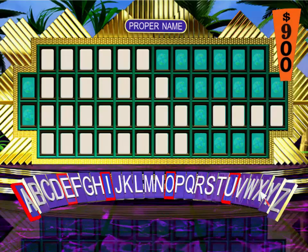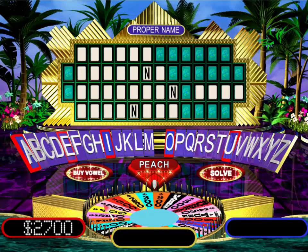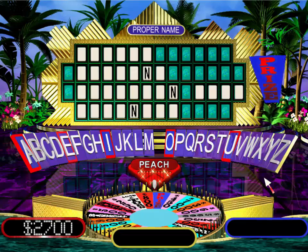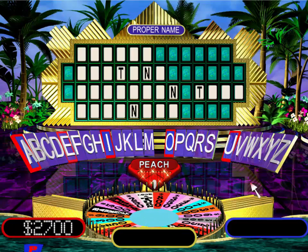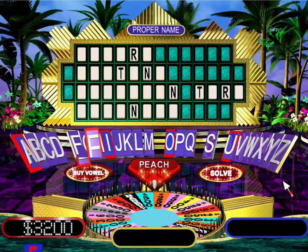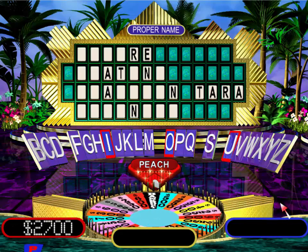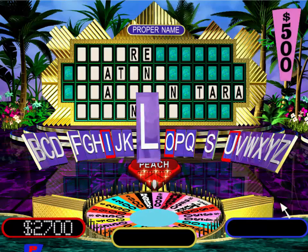$900. Good. There are three N's here. Wow, $2,700. Good. Two T's. That prize is yours if you solve the puzzle. $2,500. We have two R's. Yes, there's an E. Okay, four A's as a matter of fact. $500. One L.